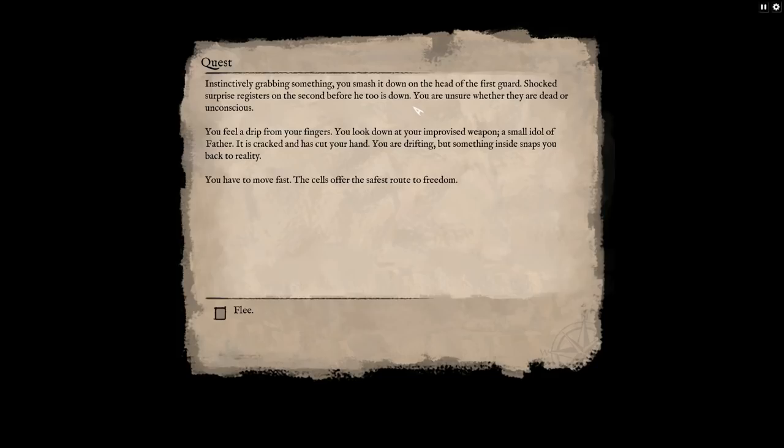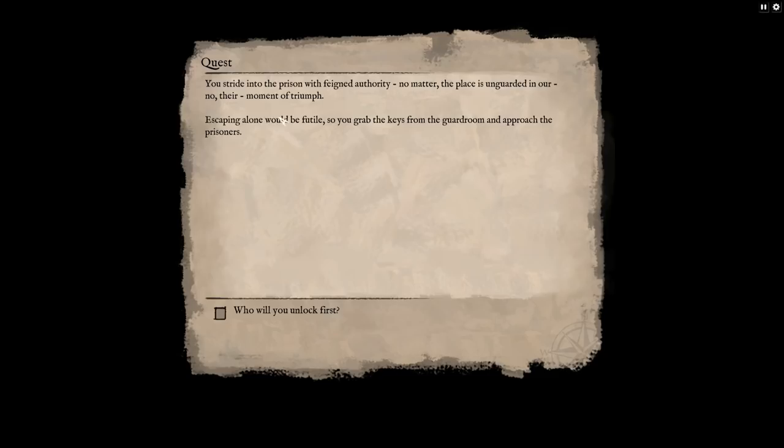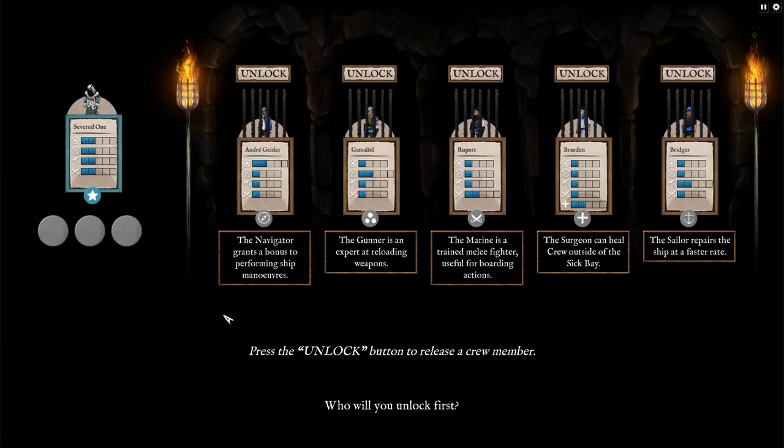You feel a drip from your fingers. You look down at your improvised weapon — a small idol of father. It is cracked and has cut your hand. You are drifting, but something inside you snaps back to reality. You have to move fast. The cells offer the safest route to freedom. You stride into the prison with feigned authority — no matter, the place is unguarded. Escaping alone would be futile, so you grab the keys from the guardroom and approach the prisoners. Who will you unlock first?